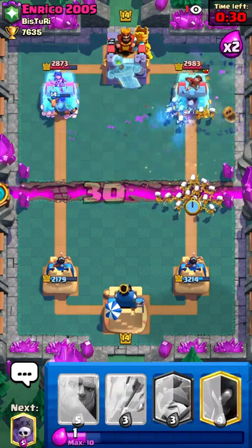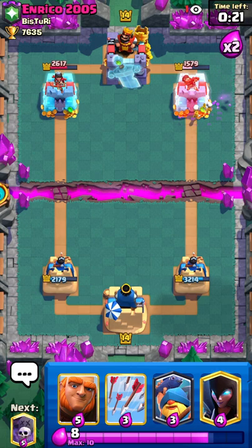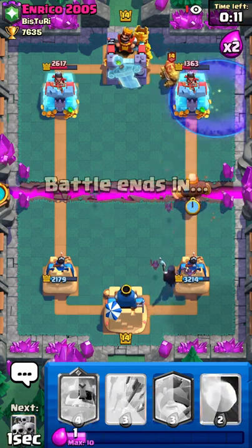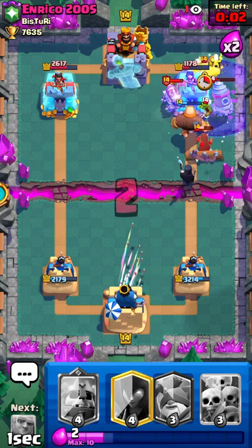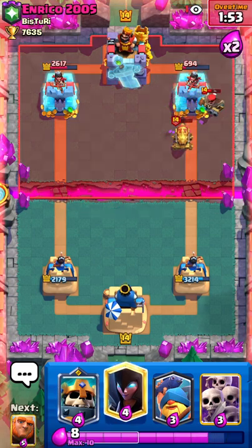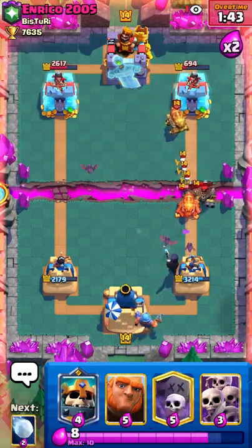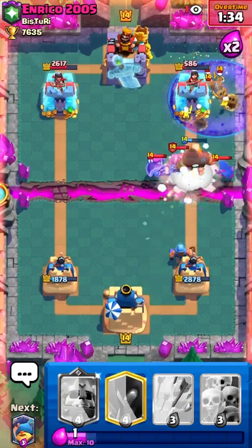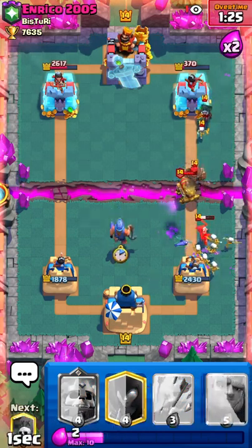I'm gonna go in for more by putting skarmy at the bridge - that hunter might die, and I get more skeleton hits. That was really nice. I can do that again - start a slow roll push with night witch and go giant graveyard here. He doesn't have too many ways to defend. I'll arrow to hit the goblins. That was a pretty decent push there. He's gonna be playing defense now so I don't want to get overwhelmed. I'll go giant graveyard here to get a little bit more damage.